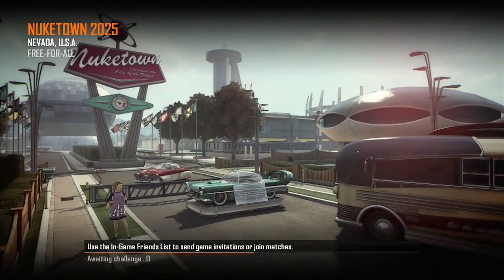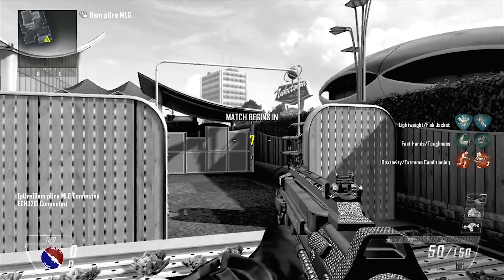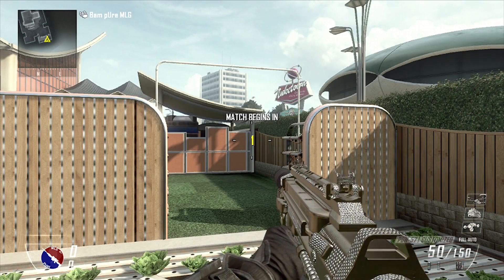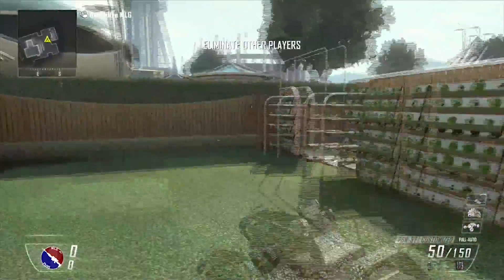I'm going to be doing this with the help of my friend Echo. Basically what you've got to do is shoot the heads off all of the little mannequins. Then a game will appear on the Nuketown sign and you can play around — it's like a little arcade game. So we've got to go and shoot all the heads off all the mannequins.